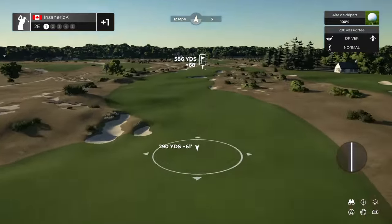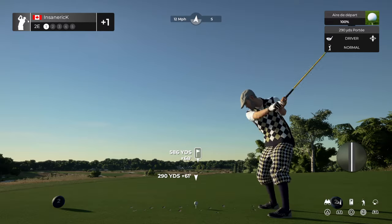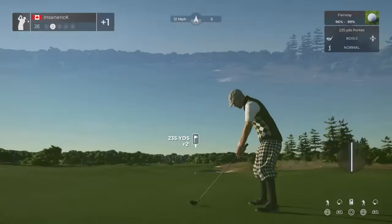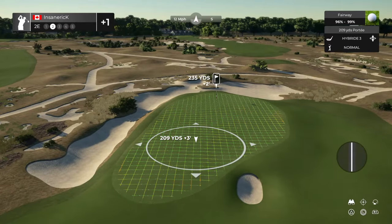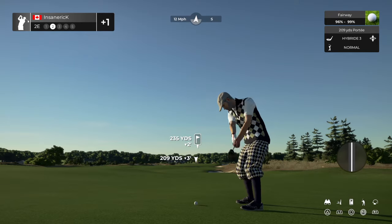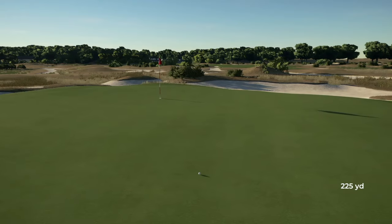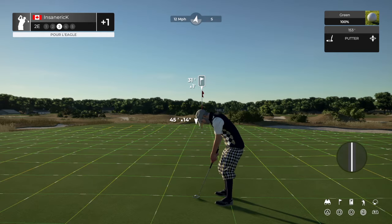Heads up on this hole — we've got a tailwind blowing with the ball. That tee shot looks like it'll do. We've got about 235 from here. On the green and under regulation — you've got a putt for eagle, and that's fantastic.